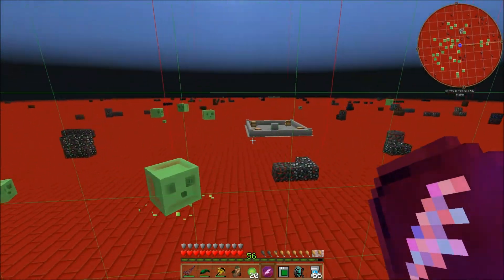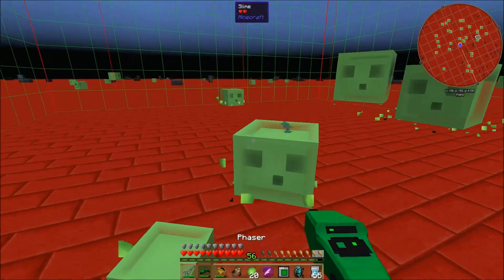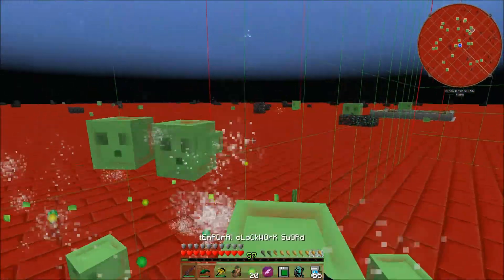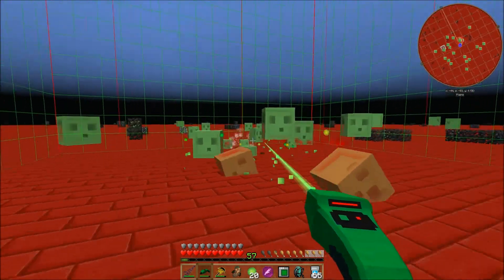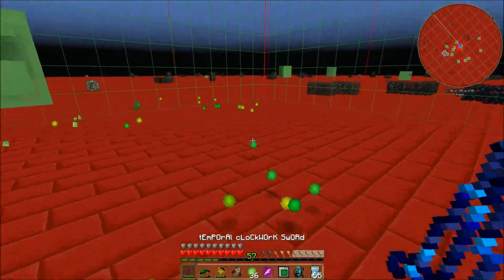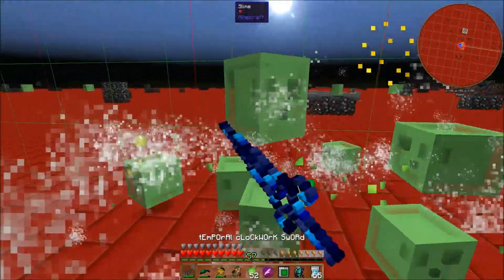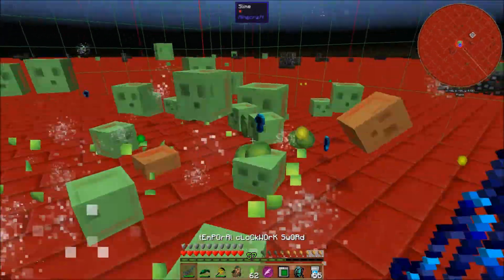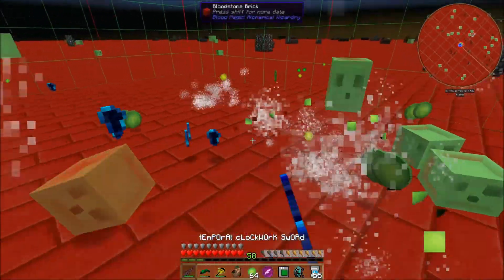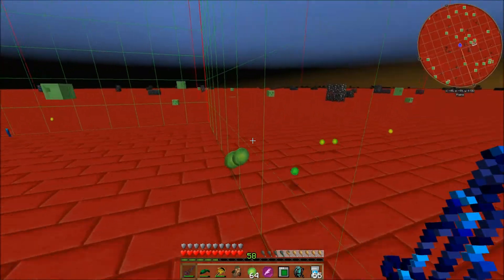Let's look at our chunk map and claim a chunk. For all you mod pack makers out there, you'll want to do something to prevent wrong-dimension spawns if you don't want it to happen. I'll claim this nice empty chunk right here. So many slimes — you should just call this the slime dimension instead of the soul chunk dimension. I've actually played on a server with Tobin, the author of this mod, and I'm going to have to give him a little hassle about the slime spawning.